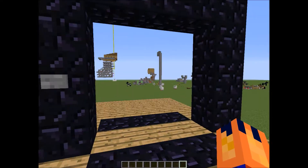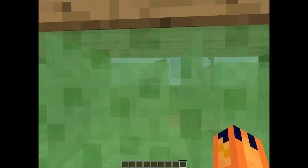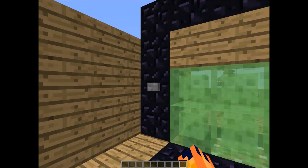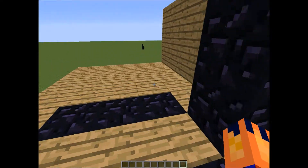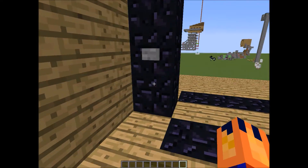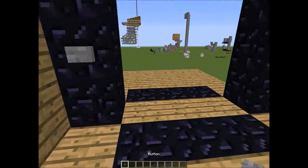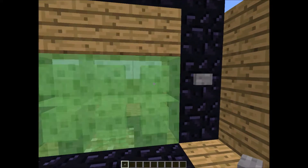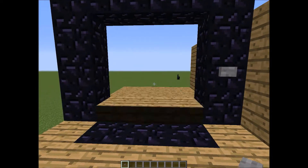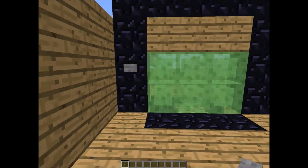It is a 3x3 door. It's kind of ugly, but hey, look at that. It's a nice redstone door. Walk through, just do that. You can even put it on this side — two way. Pretty nice and efficient.